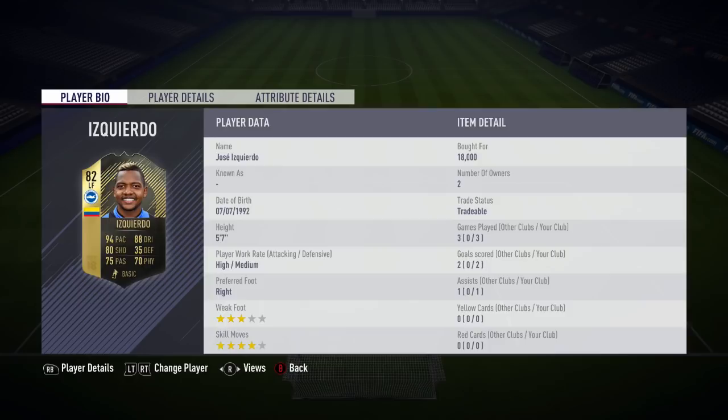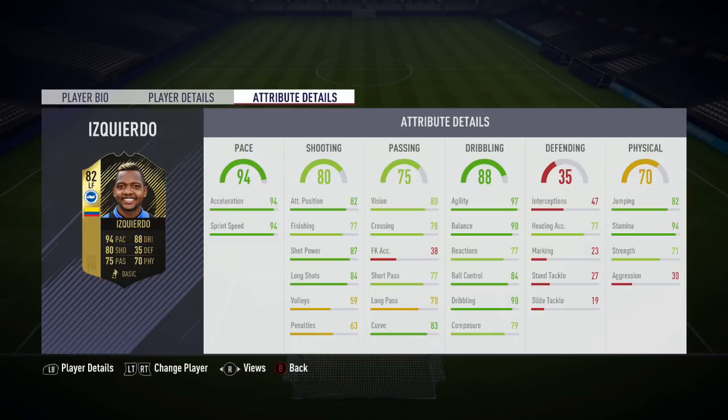Moving on to Iscuerda's in-game stats, he does have some very very nice ones. The ones that stand out are his pace - 94 acceleration and 94 sprint speed, really really nice, just absolutely rapid. 97 agility is really really decent with 94 stamina. His strength is actually 71 which isn't terrible - I was expecting it to be a lot lower when I picked up the card. He's also got 90 dribbling in there. The main letdown in my opinion is his 30 aggression and his finishing which is only 77, so not really too great there.